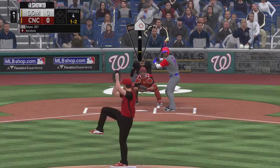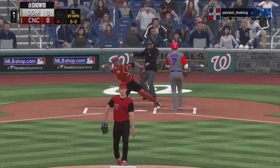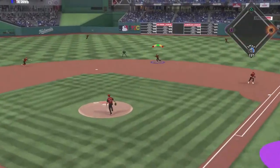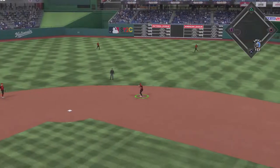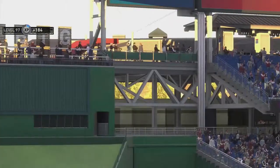We got Reyes in a 1-2 count. Let's see if we can get him with a slider. I don't put it where I want it, but it goes right back into the zone. Vladdy Jr. is going to ground it out to second base. Tim Anderson is going to be able to make the play, and we get out of the first - no runs allowed, no hits.